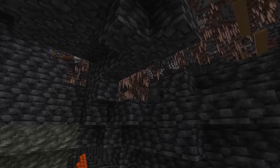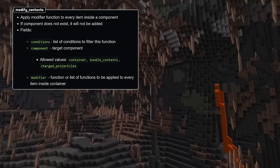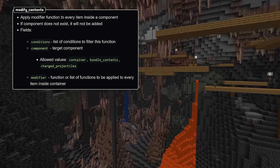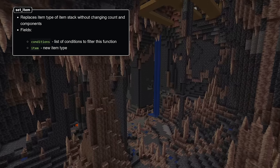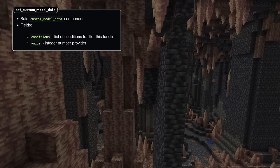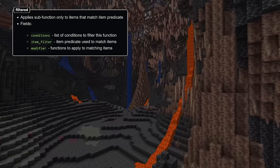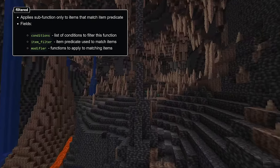There are also several new loot functions in this version. Modify contents is a way to modify the items inside a container by applying an item modifier to each element. You specify which component the target is in the component field, exactly like for the set contents function, and the modifier field is either a modifier or a list of modifiers to apply to every item inside the container. The set item function sets the item type of the item stack without changing the count or the components. It has a conditions list and a single item field with the new item type ID. Set custom model data sets a custom model data component on the item, with a value field which is an integer number provider. Finally, the filtered function applies a sub-function only to items that match a certain item predicate, using an item filter field and a modifier field specifying the functions to apply to the matching items.